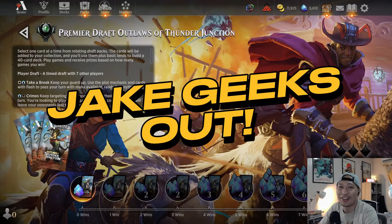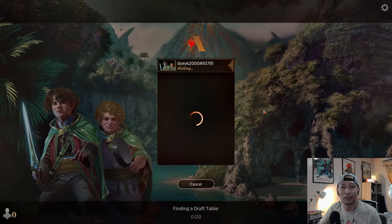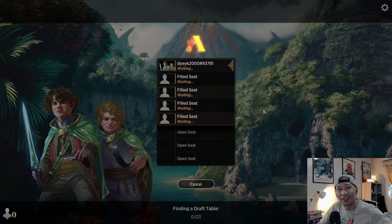Hello and welcome friends to another Outlaws of Thunder Junction draft here on the channel. Today we're geeking out over draft again. I think this is draft number three — I've lost count, or maybe I'm not counting anymore. We are going to be playing Outlaws of Thunder Junction, the current standard set on MTG Arena. I want to do these drafts to educate everybody about the wonders and fun of playing Magic the Gathering draft. It's still a great game, and I think it's a better game more than ever. One of my favorite ways to play Magic the Gathering is not just tournament constructed, but draft.